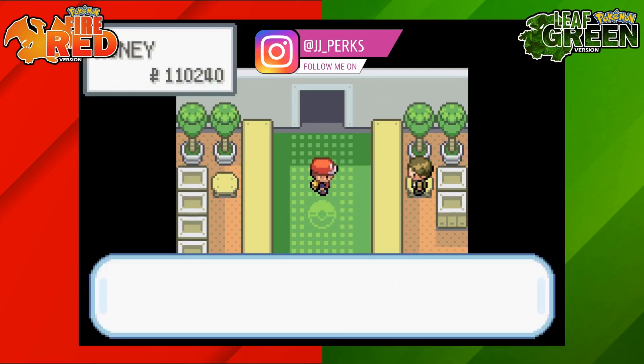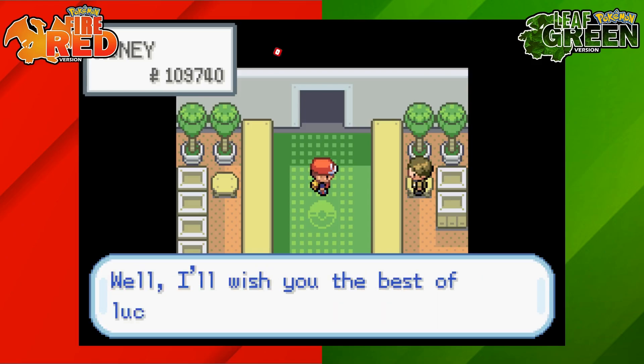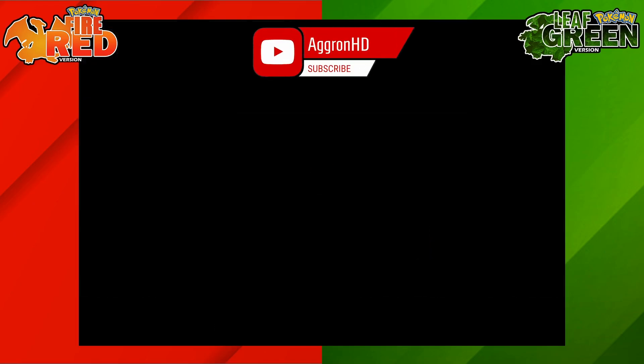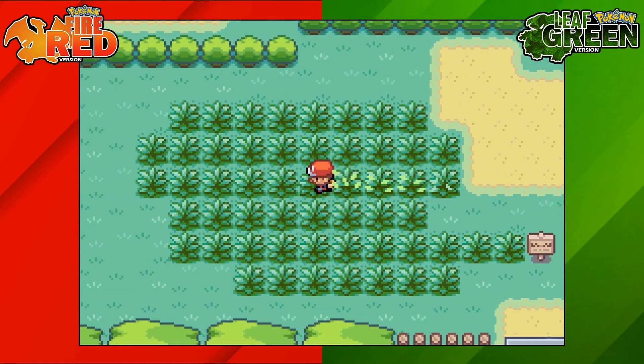You will need 500 Poke Dollars to enter the Safari Zone, but once you're here you go speak to this guide, pay 500, and then head inside. The first area that you enter will be the area where you'll look, so you're going to go ahead and start searching in this tall grass towards the left hand side.